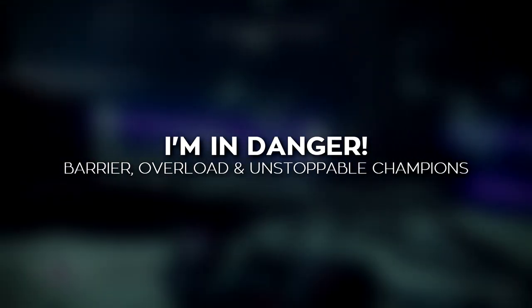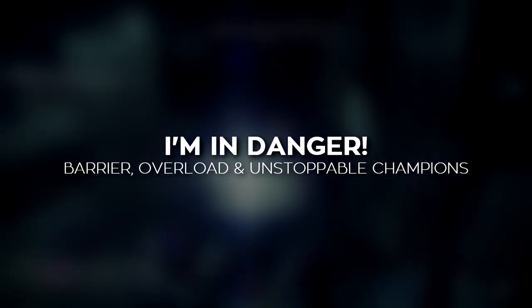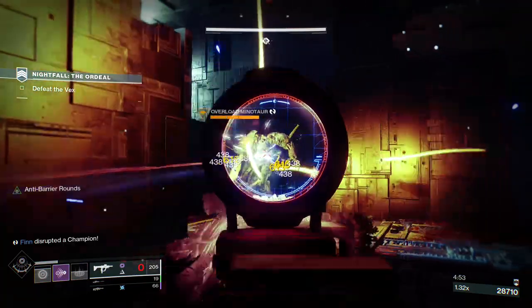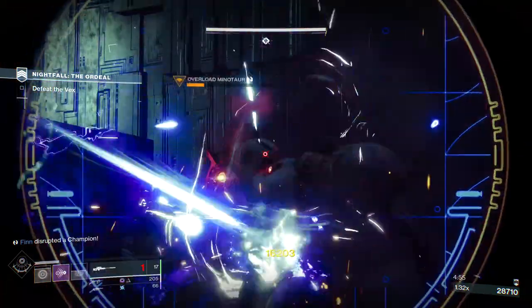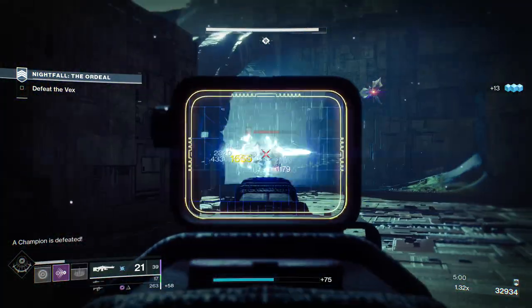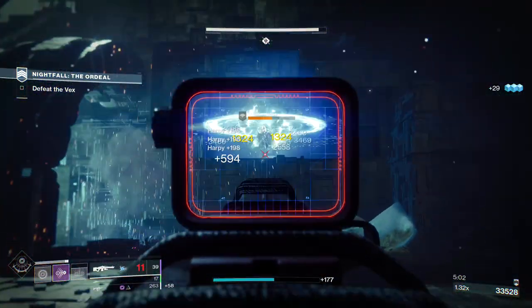Unlike the classic Nightfall, the new playlist pits you against Barrier, Overload, and Unstoppable Champions when you turn the difficulty above Adept. These are standard enemies with special abilities that you can only interrupt with unique mods on your armor or weapons. These mods are required from the Seasonal Artifact.